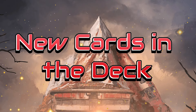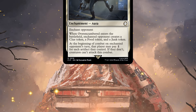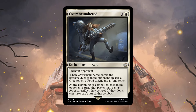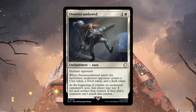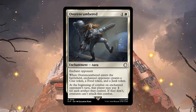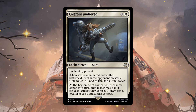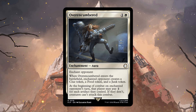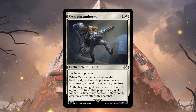Now let's take a quick look at some of the new cards in the deck — there are a lot of fun and exciting ones for auras and equipment themes. The first one I want to highlight is Overencumbered. It acts as a curse on an opponent — you are giving them a clue, a food, and a junk token, which can be a downside, but at the beginning of combat on that enchanted opponent's turn, that player may pay one for each artifact they control or creatures can't attack. This is great against heavy treasure themes and feels quite political.